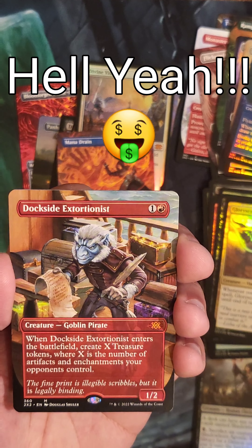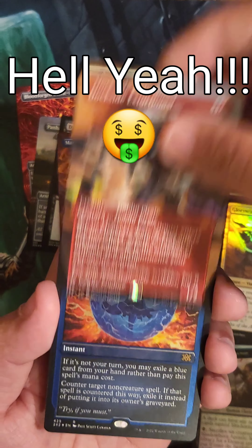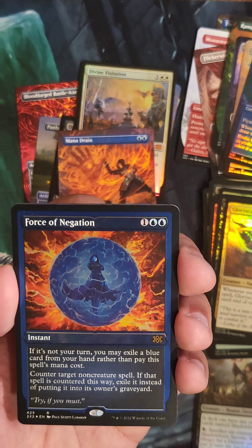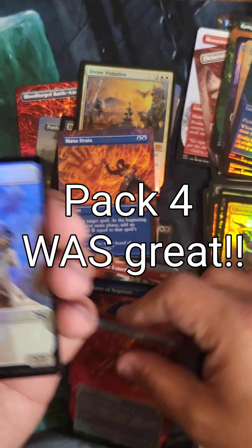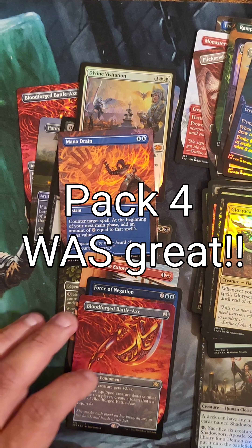Speaking of the Devil — Dockside Extortionist! Hell yeah, I do not have this art, so that is awesome, that's going here. Force of Negation as well — that one is Foil Etched, that is beautiful. This is a really good pack. And Bloodforge Battle Axe. The last two packs definitely made up for the other two.